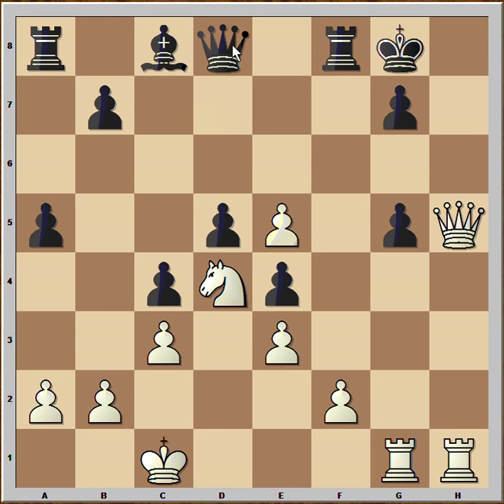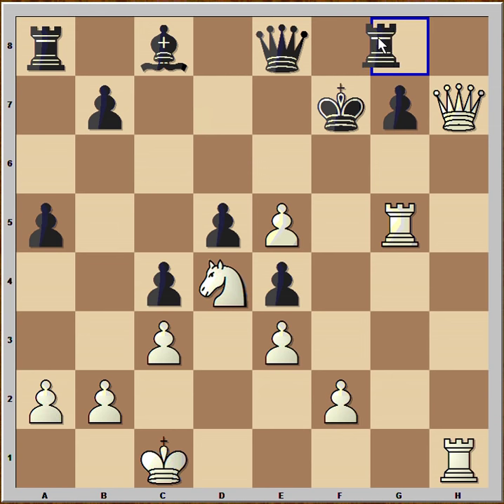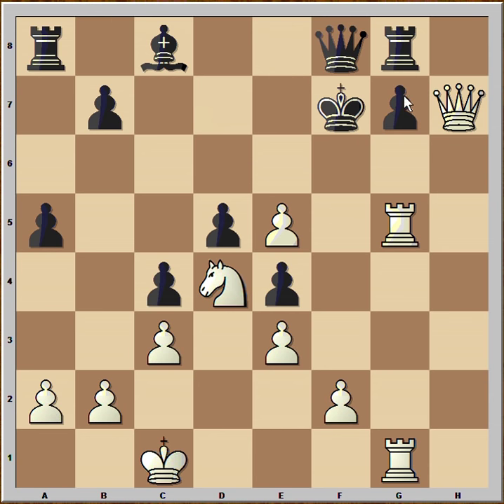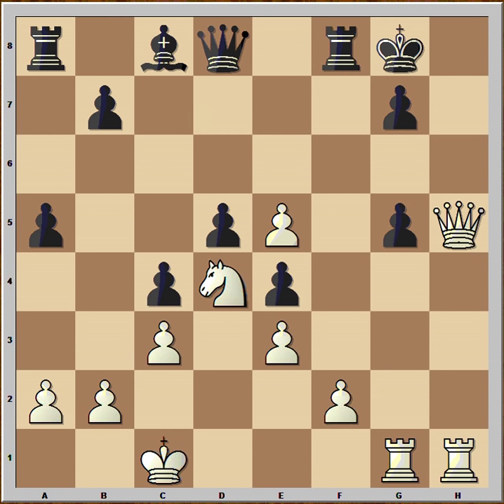Let's check another variation. Queen to e8, challenging the queen on h5. Queen to h7 check, King to f7, Rook takes on g5, Rook takes on g5, Rook to g8, Rook from h to g1, Queen to f8 offering more protection to the g7 pawn — check — King to e8, Rook takes pawn, Rook takes rook, Rook takes rook, Rook takes rook, King to g8 — winning the queen and the game. So Black wasn't interested in defending his lost position and resigned.